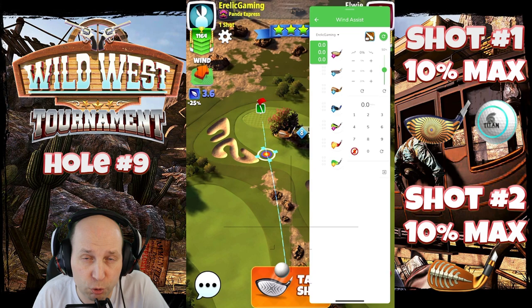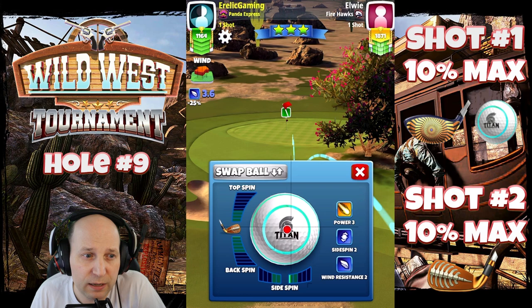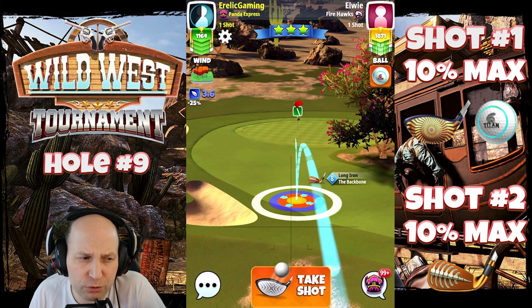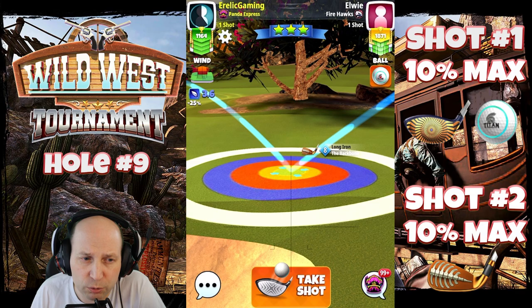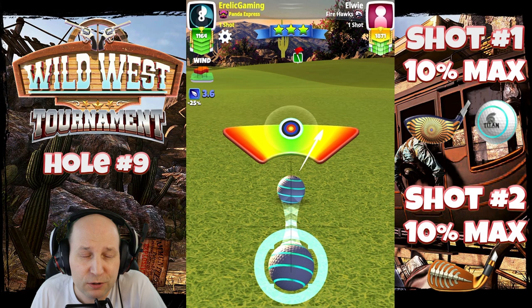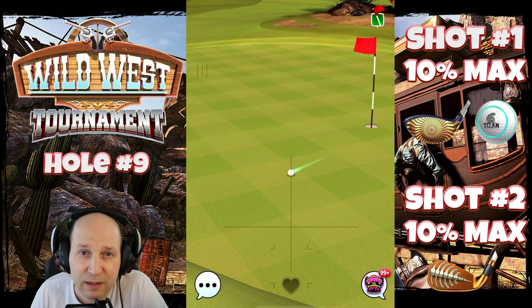For the second shot I play with a long iron — Goliath, Grizzly, whatever you have leveled up. Playing 10 max, giving it two bars of backspin. I think this is a great albatross opportunity. This course is really really good — one of the newer courses in the game with lots of great opportunities, though some difficult scenarios with certain winds. Looking forward to it — I think we're going to have a great tournament. Just hit perfect, don't think too much about it, enjoy the experience.